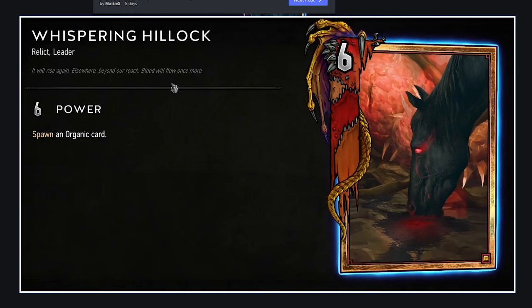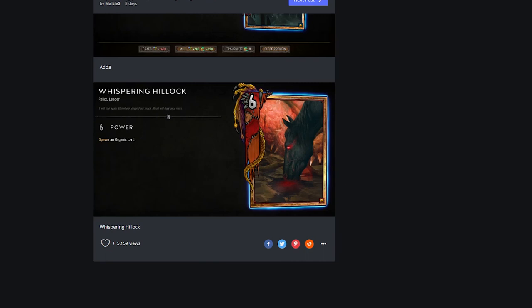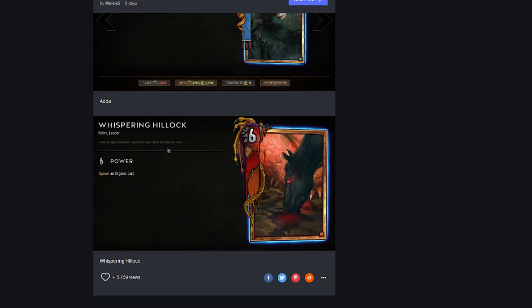Whispering Hillock: spawn an organic card. This is a Relic leader — I don't even like this card art, what am I looking at? A horse? It's a Relic, so you'd play it in a relic deck probably. I don't know what an organic card is in that context — I'd have to see what they are. Seems weak at a base level. That's it — an hour and two minutes, insane. I'll probably break this up into three parts. That's only 60 out of 111 cards. Make sure to check back for more. Thanks for watching.